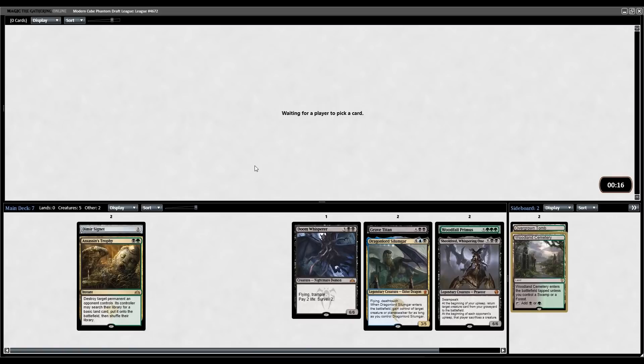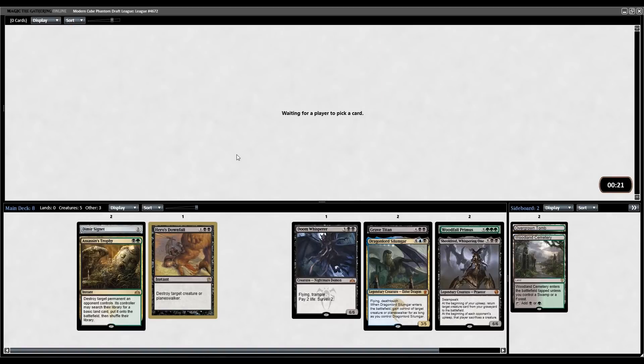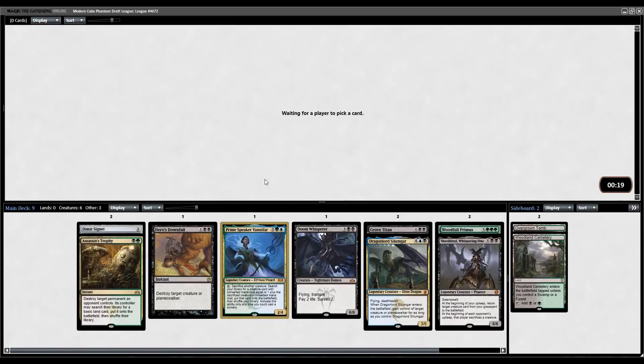Looking for some hand disruption and ramp so we can just ramp out into our fatties. Reanimator is not really a thing in Modern Cube - basically no support for it - so any creature that costs more than 6 you're generally going to have to hard cast. There's Tooth and Nail and a few other ways to cheat them in, but not really. We get Downfall on the wheel. Can't remember if Vanifar is in the next pack or already gone. Oh, there it is - perfect. Let's do the Vanifar chain.